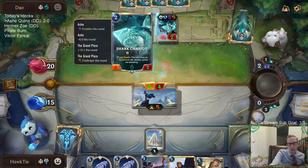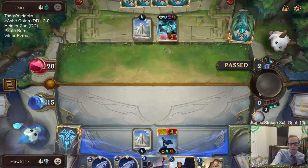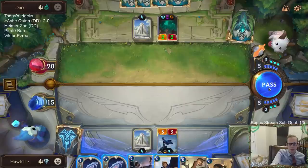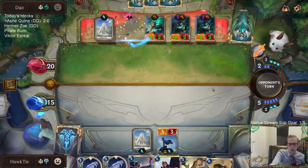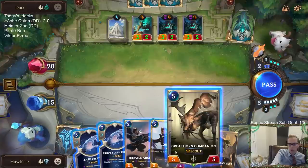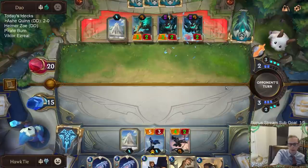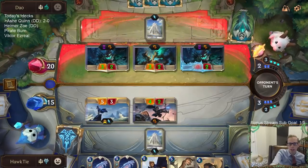They played the Shark. The Shark was going to be the thing my Ashe was going to frostbite — like, if they don't play the Shark, my Ashe frostbites their Lucian. By playing the Shark, I've got to play the Brittle Steel. Whichever one was going to challenge with the Ashe, I'd have to use Flash Freeze anyway.